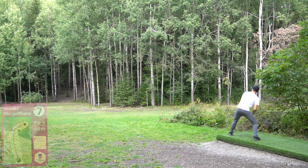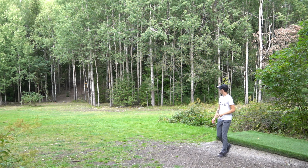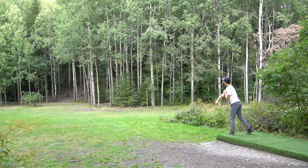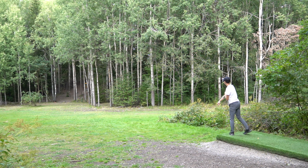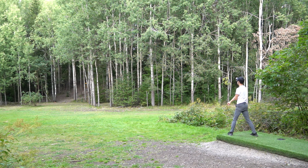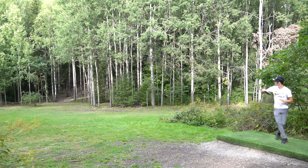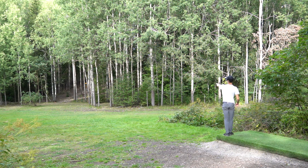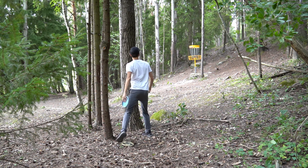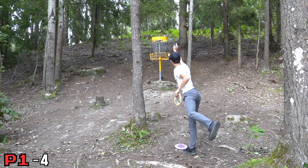Hole 7, another par 3, 68 meters uphill — a pretty basic forehand hyzer. Going with the FD3, try to go for an ace run. I was a bit high — I think it's a left-to-right wind that pushed it really high. Player 2 has the advantage of knowing that, so I'm going to throw it a bit lower with a more overstable disc. It's a lot closer. Let's throw some more and try to get the ace — T-Bird 3, that looks good, come on. Going for a backhand as well with a really flippy Luna. That was easy. A real tester for player 1 — no problem. Player 2 with a much easier putt. Two birdies.